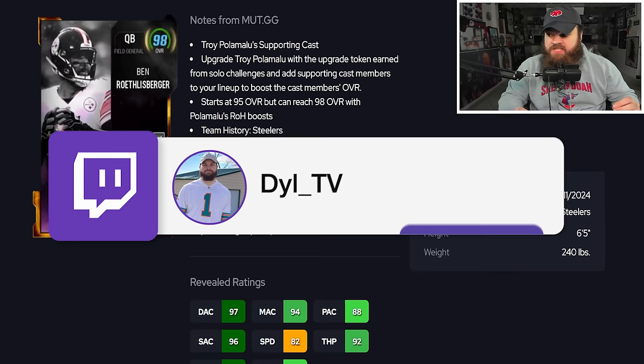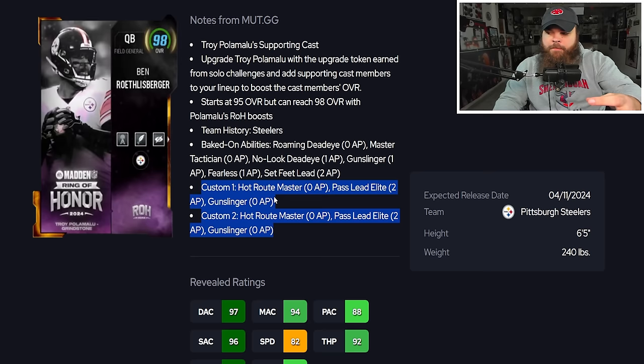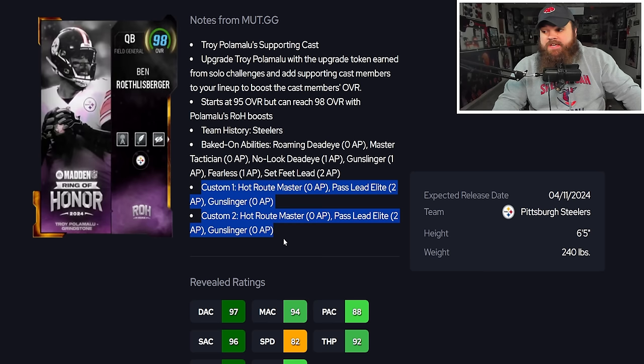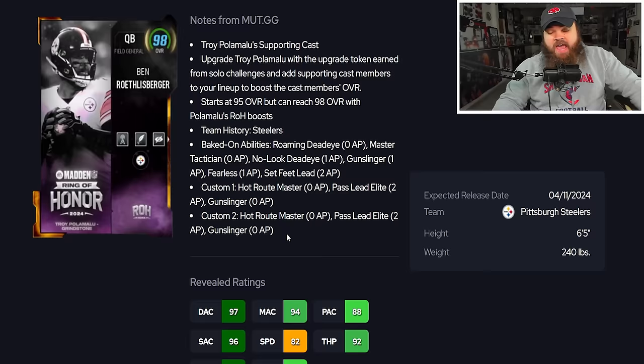The reason I think you might be able to remove abilities is that they gave Big Ben a custom bucket with How Our Master and Gunslinger — abilities he already has baked in. Why would they duplicate those unless abilities are removable? A lot of people will dismiss him at 95 overall, but look at those abilities. I'm genuinely excited to use this card — he could be the meta quarterback people sleep on.